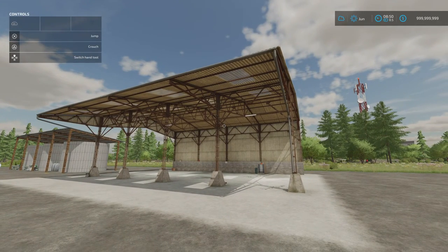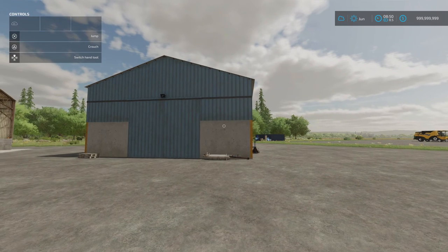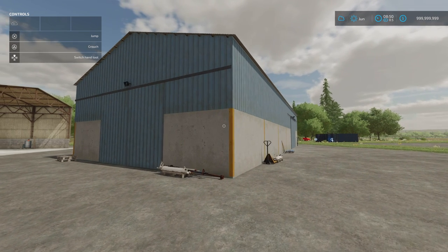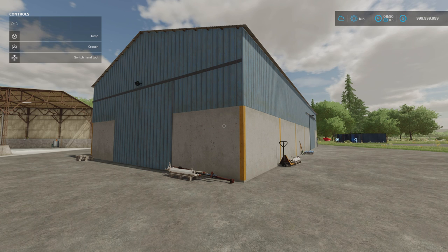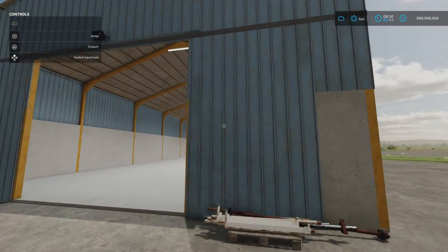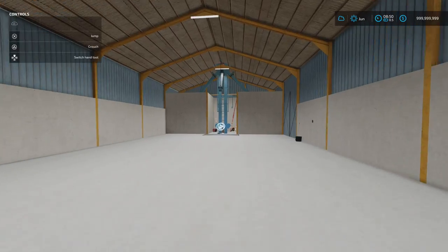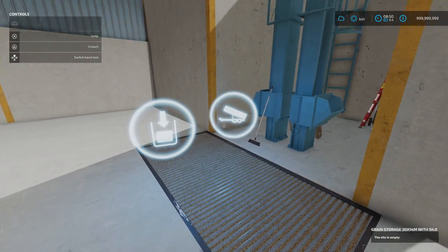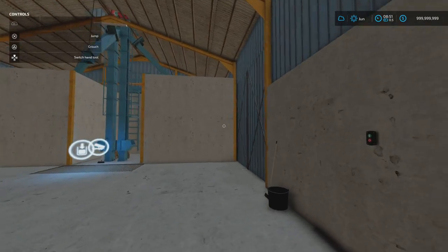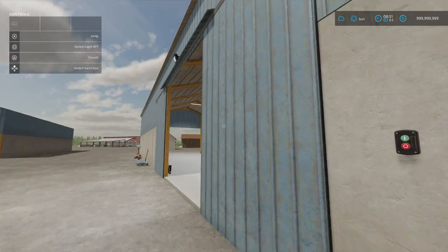Next is the Grain Storages Pack by Matthew FS — two buildings in this pack, 8.52 megabytes download, found under Silos. The first is 31 slots, 75,000 to buy, with 100,000 liter storage. They really look fantastic — weathered on the outside, much cleaner on the inside. At the back there's a 100,000 liter storage silo with in and out pipe above. There's a light switch inside and also external lights on the outside.